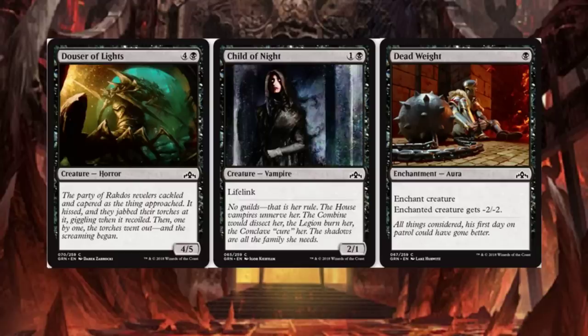I can't wait to see more art from — I can hardly make it out. Someone give them some respect in the comments below. Child of Night has Lifelink, 2/1 — cool card.